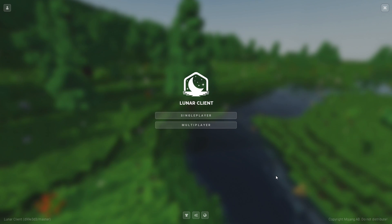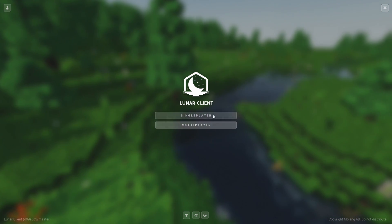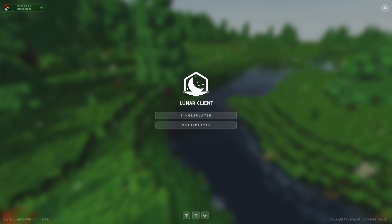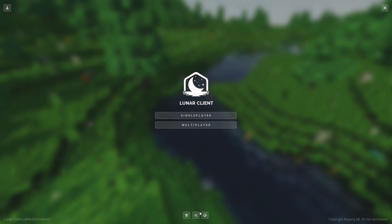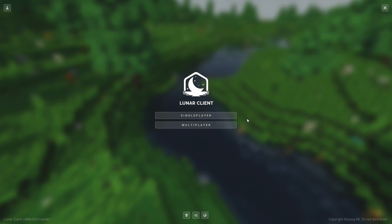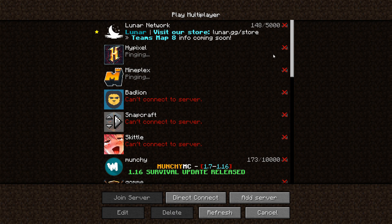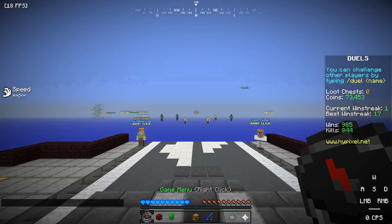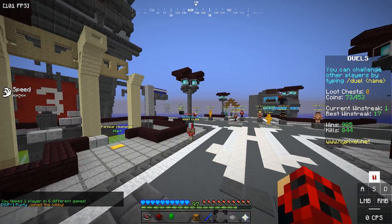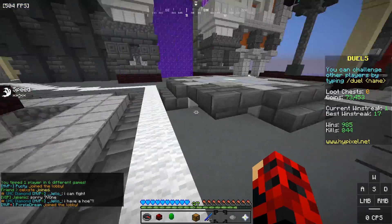Once we open up Lunar Client, we should be able to see this beautifully animated screen — I just love it so much. In here, we can choose our login, which I'm using my own account, and we have cosmetics and settings. In the middle we have single player and multiplayer. I'm going to go to Hypixel to show you. Double click it to open it, and once we join in, yours will look nothing like this because you don't have all the mods set up.